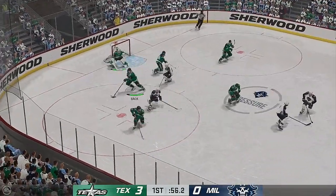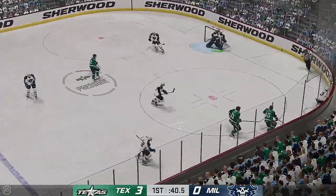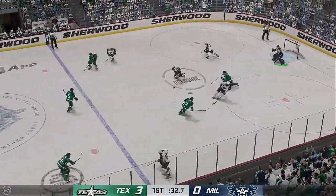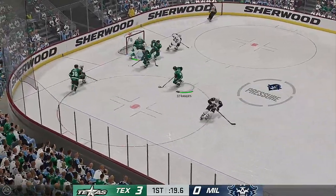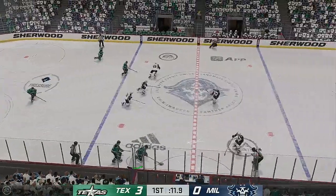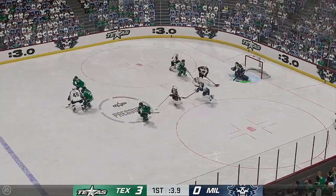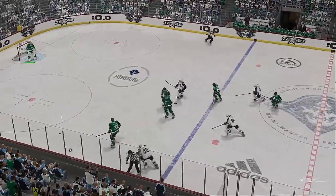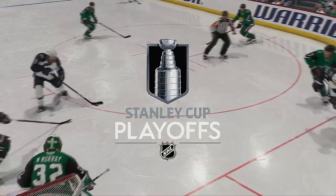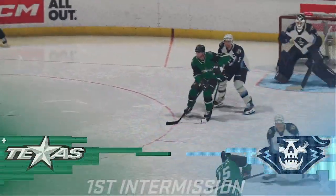Takes the puck. Texas tries to break out from their own end. He takes the feed. Milwaukee's got a hold of it against the wall. Takes the pass. Leroux is going to play it against the half wall. Texas gains a hold of it — across the line and on the attack. They keep the pressure on. And he blocks that one. Well, the play might come to an end for a few minutes at the end of this period, but the coaching never stops. I'm sure there'll be a few messages and we'll be back with period number two in no time.